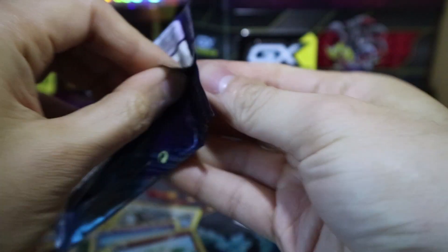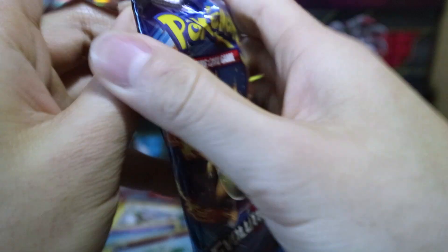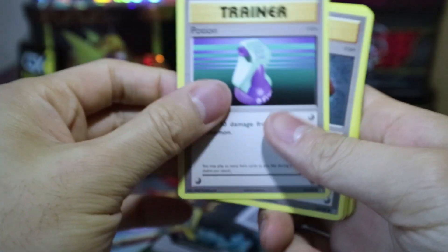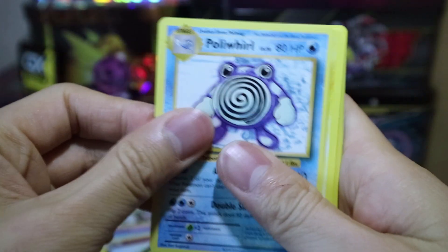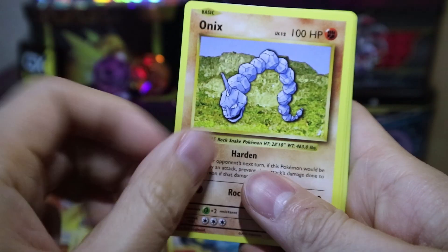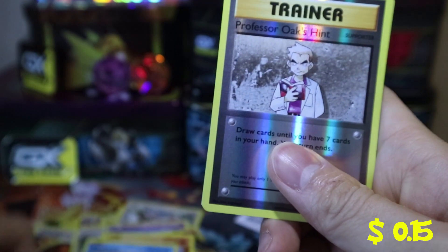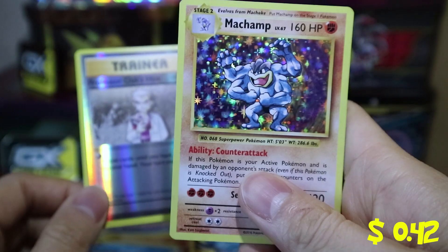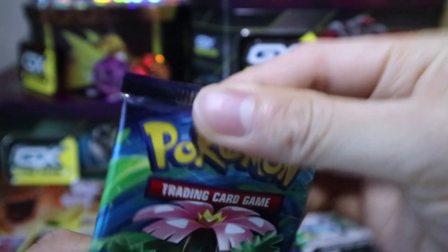So we got Evolutions now. This one I know the card trick for. Here's the code for that booster, and three to the front. We got Potion, Pokedex, Poliwhirl, Electabuzz, Vulpix, Sandshrew, Onyx, Magikarp, a Reverse Holo Professor Oak's Hint, and a Holo Machamp. This brings back memories — I used to have a bunch of Holo Machamps back in the day.